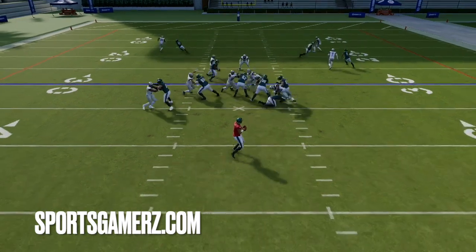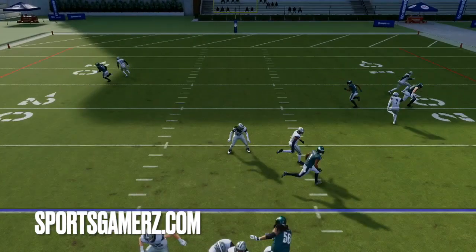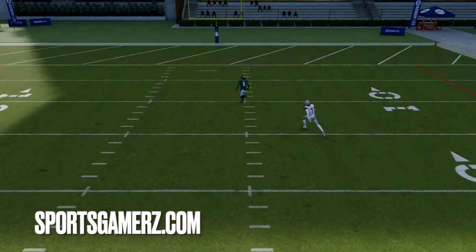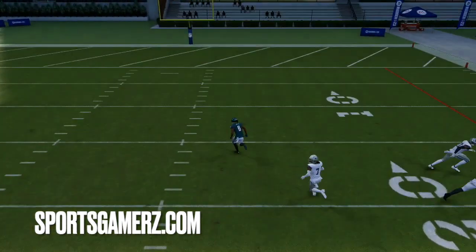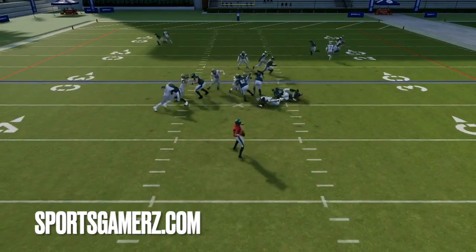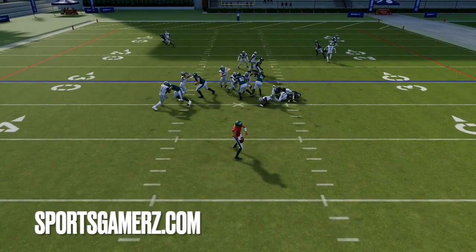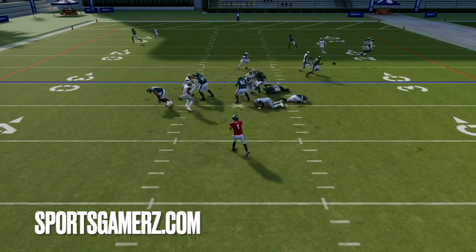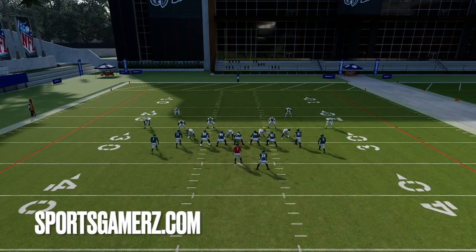He's not confused at all — he actually gets a cut block, gets him on the ground. I had a touchdown here to the post, this is actually a really good man beater, but I just took a quick speed out to the tight end. I wasn't really paying attention to the reads — I just wanted you guys to look at the blocking. You guys saw the first example on this video where this blitz absolutely killed me. Now it's easily picked up and I have all day long to make my reads — wide open players, easy dots.